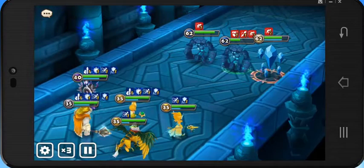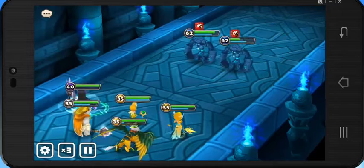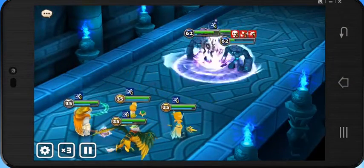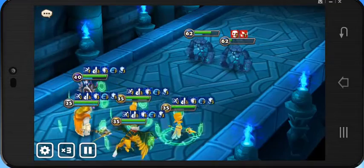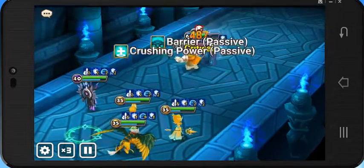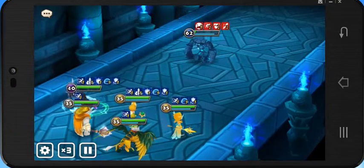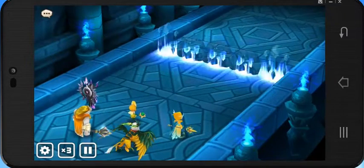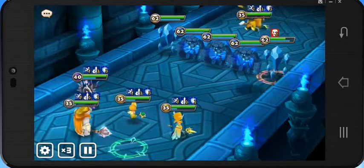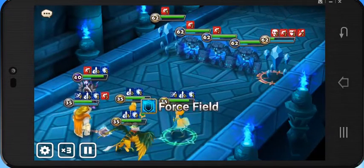The cool thing about this team is that you can have all of them 5-star and still do this Giants B10 dungeon. I only have one 6-star which is Veramoss for my entire account, and I was more into farming cooler monsters than 6-starring any of them. But I was able to auto Giants B10, which is why I'm posting this video. By half autoing it, it increases the success rate of this party by a lot.